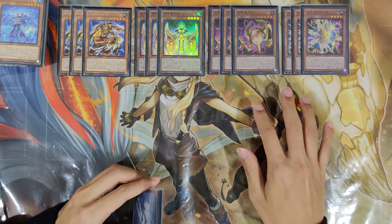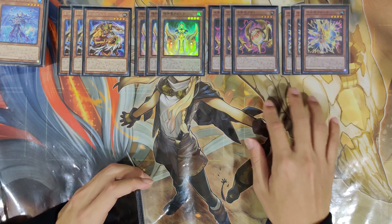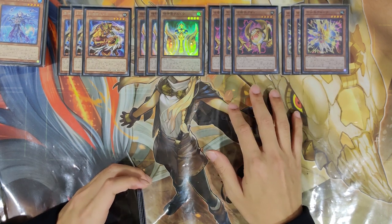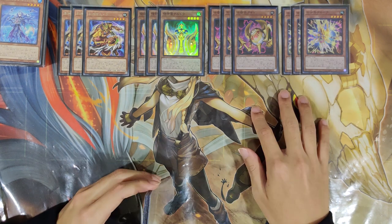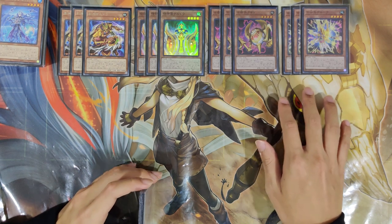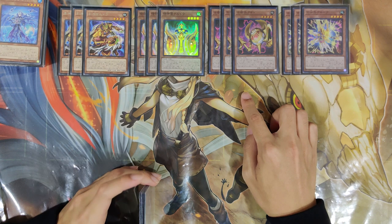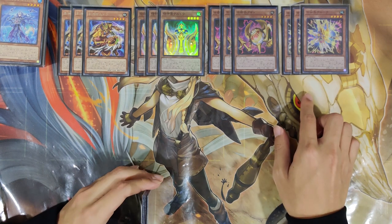Back to their effects - first off, Keldo and Agido: when they are sent from the hand or deck to the grave by any means, including via cards like Twin Twisters discarding from hand, you can trigger them over a new chain. When the effect resolves, each player mills 5. This is often how you get your engine going, and then you snowball - mill 5 from Keldo, trigger Agido, mill another 5, for a total of 10, and you can do a lot of things with a single mill.